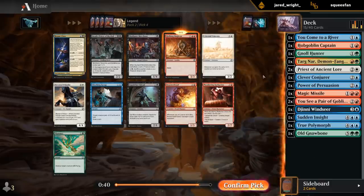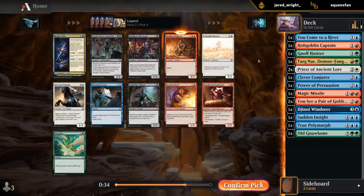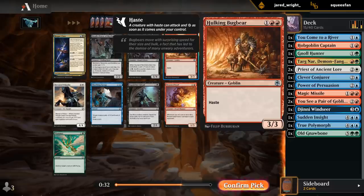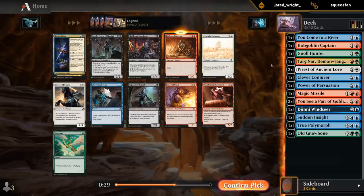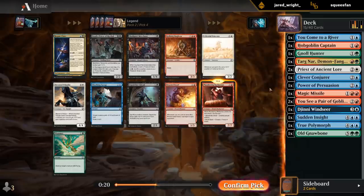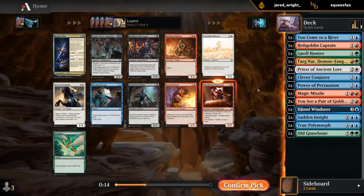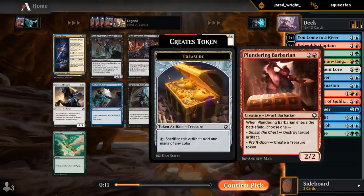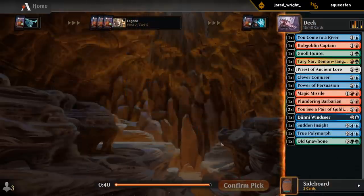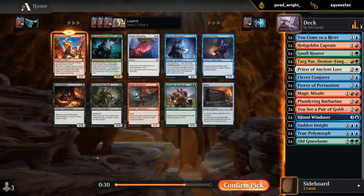Bugbear it is. Barbarian could fix my mana with the Treasure. Double red's not the easiest to cast, although for just red-green maybe it's fine. If we somehow wield that four-mana enchantment that flickers a creature, Barbarian also combos with it. More Goblins — Battlecry Goblin with double pair of Goblins is pretty nice.